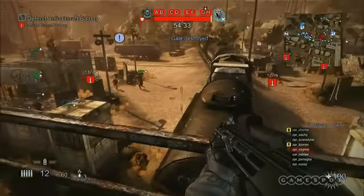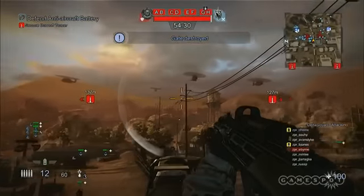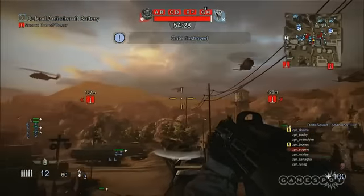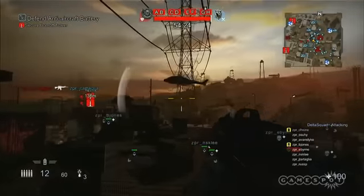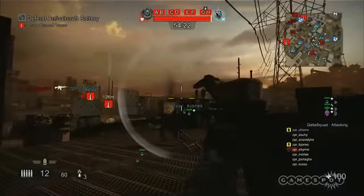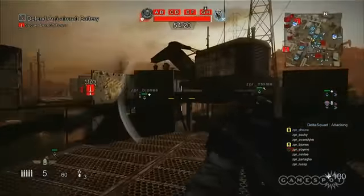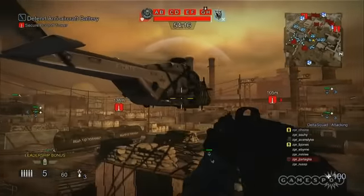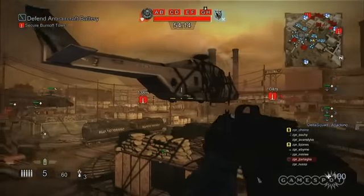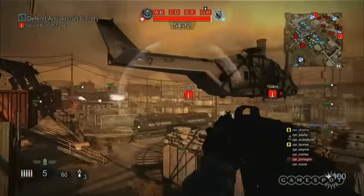You can hear that air raid siren — it lets everybody in the battle, no matter which platoon they're in, know that the attackers in this area have secured that forward spawn. Now we have helicopters coming in, which serve as the forward deployment point for his team. If anybody in his squad dies from this point forward, they will respawn on those helicopters and be able to push forward. They're also very powerful at securing this landing zone — they're all equipped with mini guns, all commanded by real players.